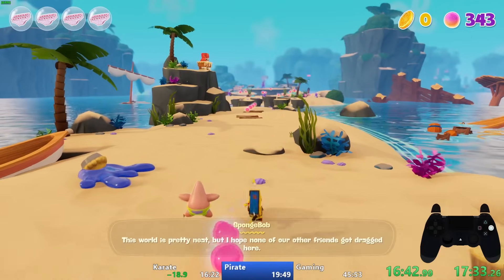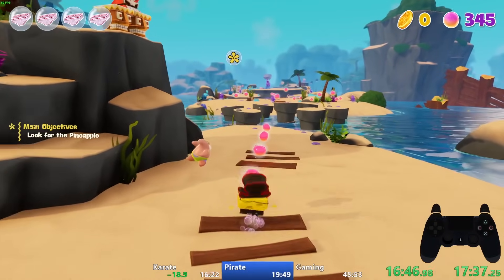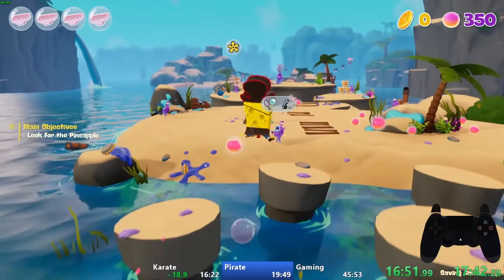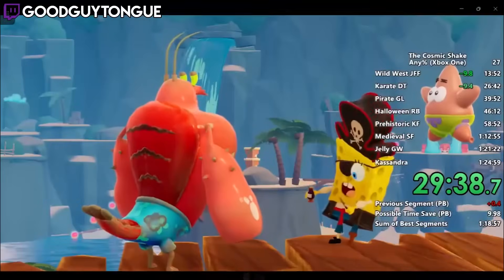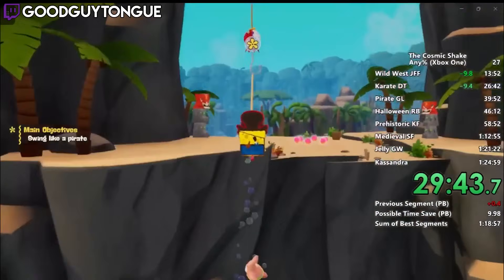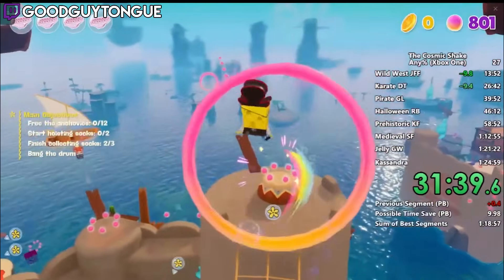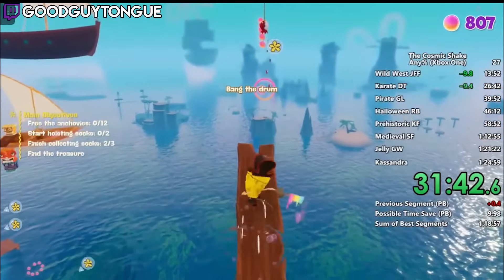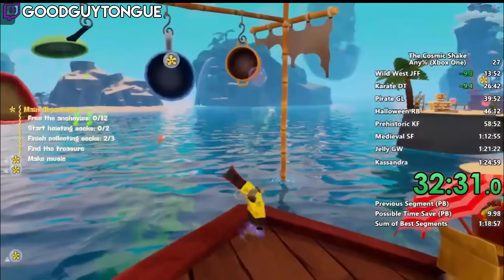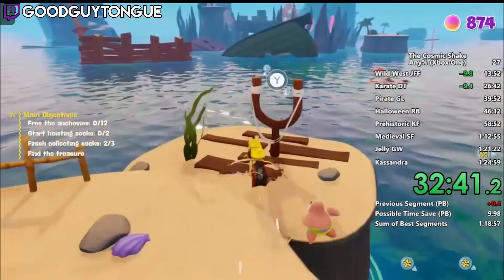Next is a pirate themed version of Goo Lagoon — by far one of the most broken levels in terms of skips, one of the most frustrating in terms of RNG, and one of the most interesting to route because of how many abilities get skipped. In this level we're supposed to free Larry to learn Hookswing, but we skip it and can't use it for the entire game. We also skip the speed-boost rings by never talking to Mr. Krabs at the top of the sand castle, and skip the slingshot from the mermaid as well.